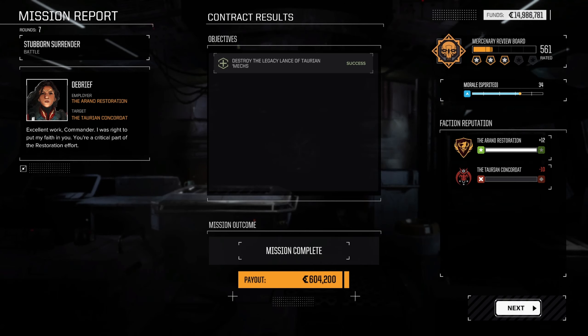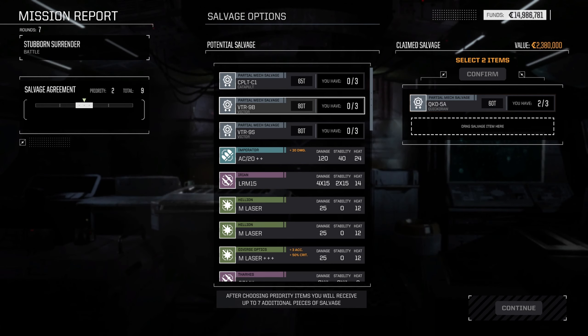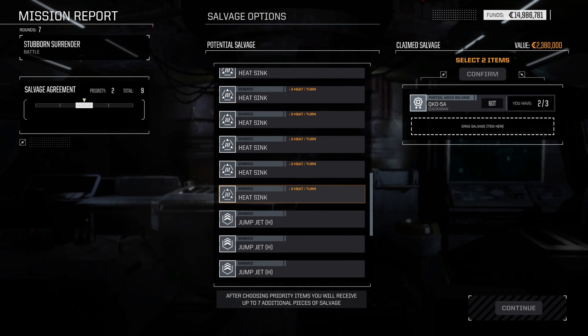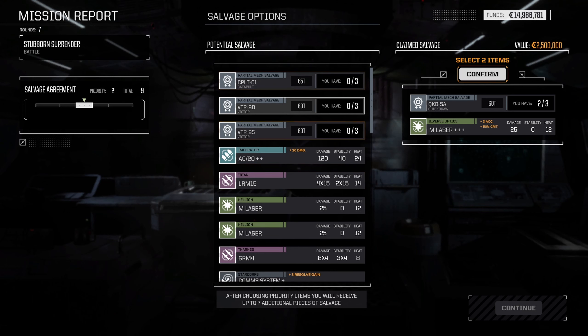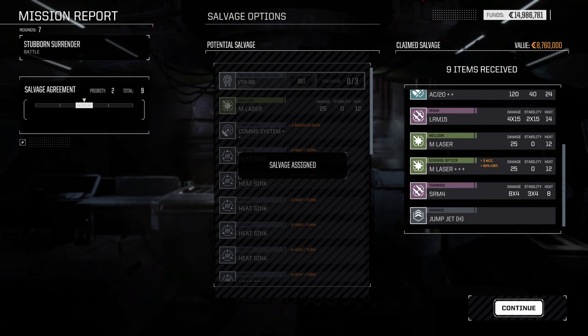It looks like we can handle assault mechs pretty well. We got 4,000 XP which is nice. Little dent on the Highlander's armor but it didn't breach, so it doesn't look like we'll have to do any repairs. We'll take the Quickdraw part - that'll finish that one. There's an AC/20, another medium laser, and a comm system. I kind of like the medium laser. We did get one of the Victor parts and the Catapult - that's cool! AC/20 plus-plus - nice, we got some good stuff this time.